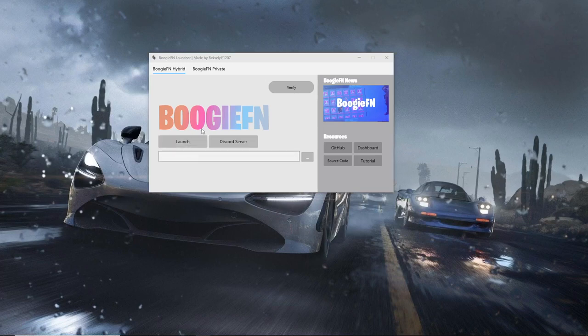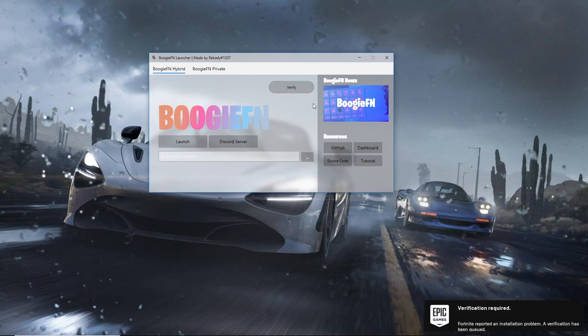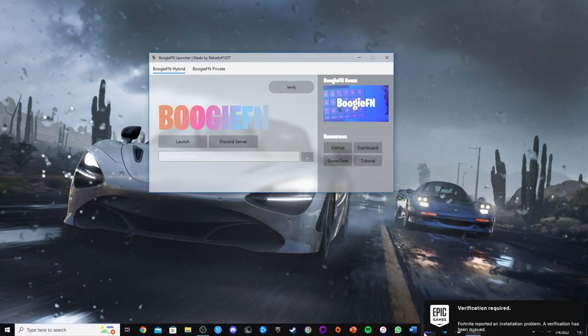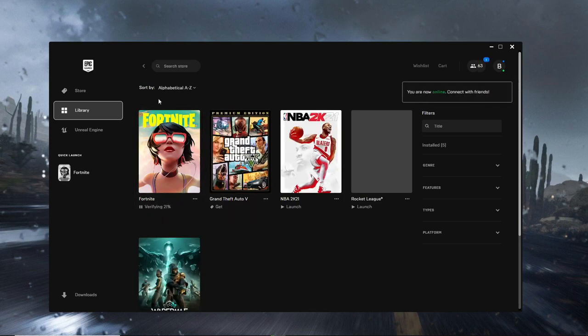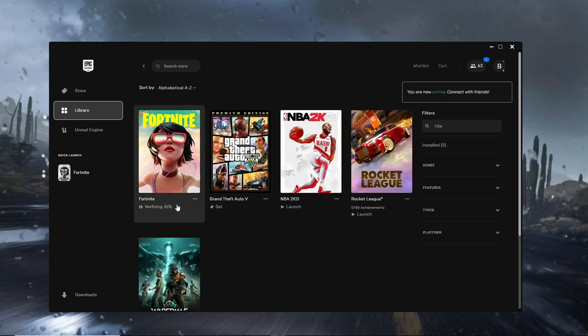Once you exit the private server and want to go back to normal Fortnite, you don't want to be stuck in the hybrid or private server. Just go to the launcher again and click on the verify button. That's going to start the verification of Fortnite — go to your Epic Games launcher, go to Fortnite, and you'll see it has a verifying percentage. Wait for it to reach 100%, and when you launch Fortnite it'll take you back into normal Fortnite instead of the hybrid server.